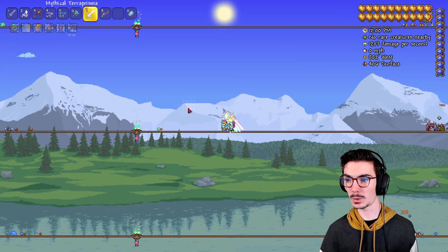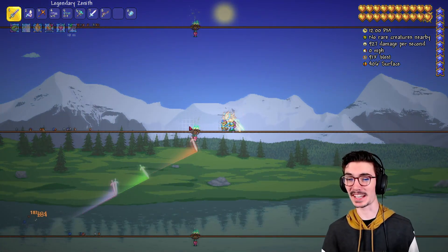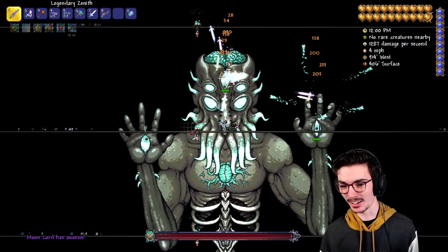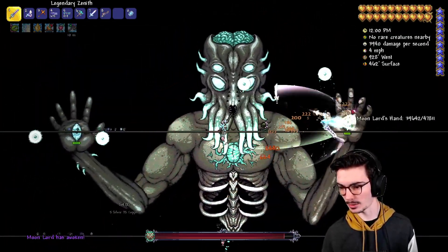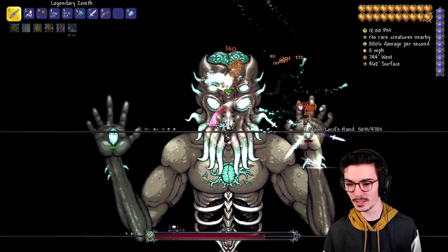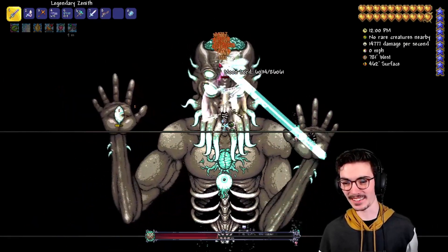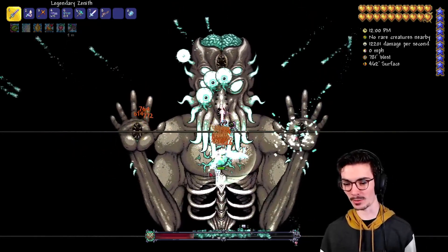Now we're going to check out Moon Lord and we finally beat all the pillars. It took like 15 to 20 minutes even with the Zenith, the Terra Prisma, and Star Guardian armor. Moon Lord, you look the same — you don't look any different. That's okay. We'll just murder Moon Lord, just relax — Moon Lord fight is easy when you're in god mode. I love that we don't take damage. It's seriously the best thing ever.